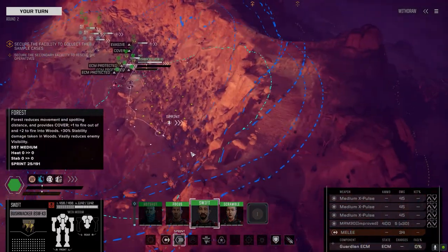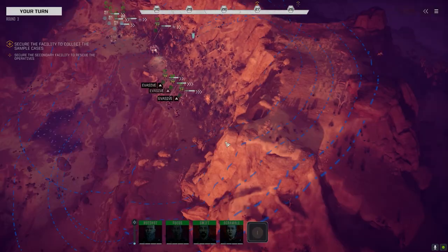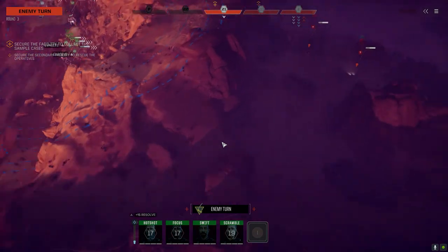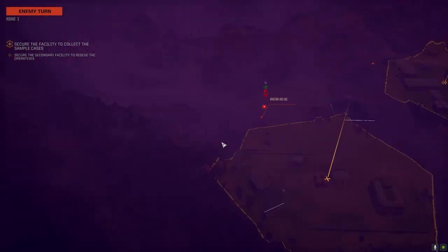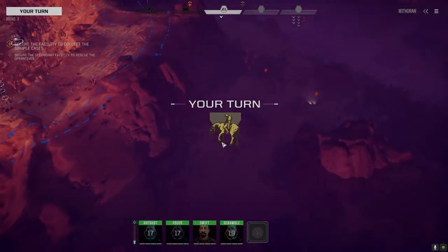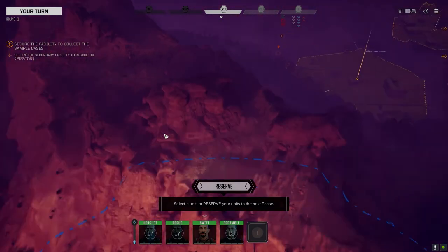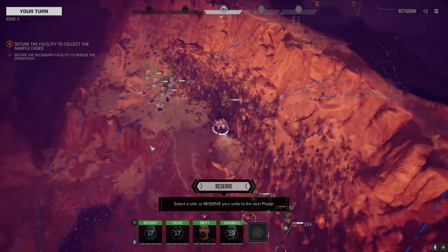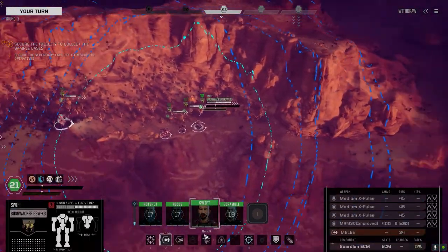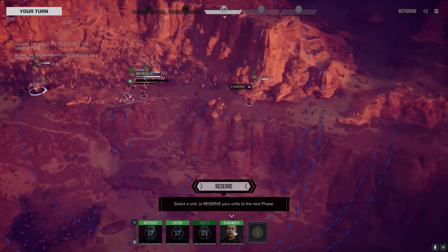Well, second turn and we got contact. It's going to take us a while to get around here though - holy crap. There's an Avatar here with missiles - of course. When this Victor gets to a point where it can shoot, these guys are in big trouble. Another Avatar, and a fire support Demolisher - so it's two energy, two missile. Looks like a Centurion over there but probably something heavier. They're split up relatively well. Let's get our fast mechs into play early and try to kill as much as we can.